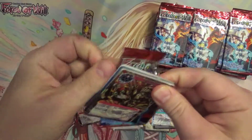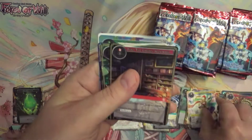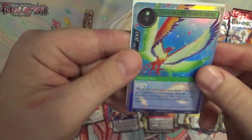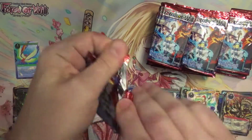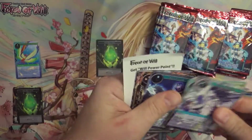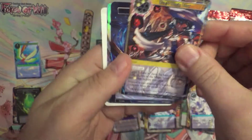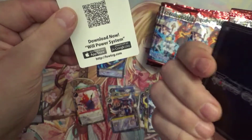Last time it was back-to-back foil super rares. This time it's back-to-back foil magic stones. So we've got a Princess of the Dragon Palace for our rare, a regular wind stone, and a foil rare Birds of Paradise. Then we've got Zero's Magic Light, a Water Magic Stone, and an Eternal Recurrence for a Foil Rare.